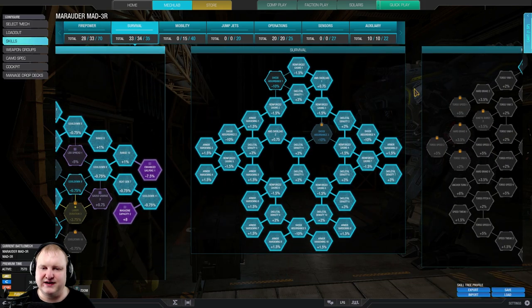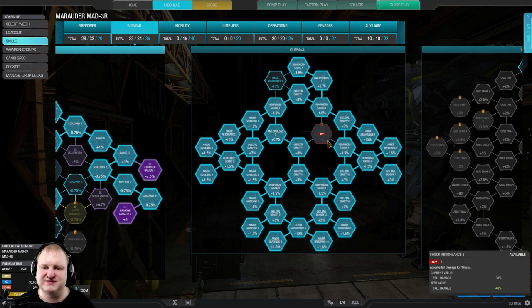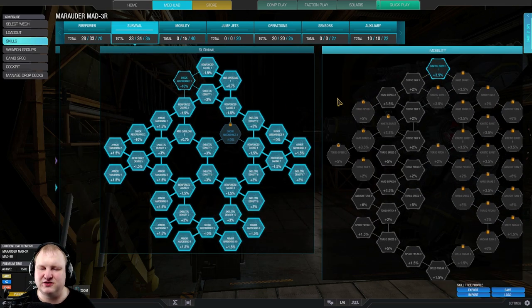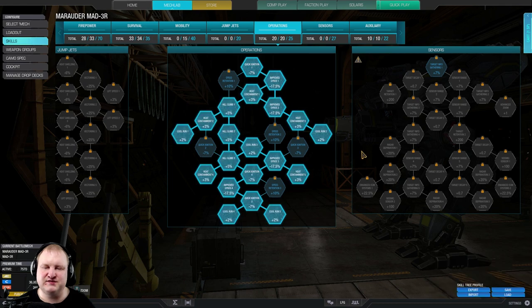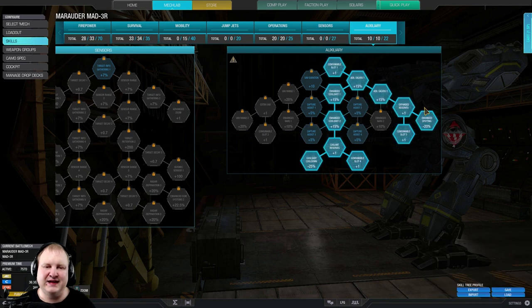Let's have a look at the skill tree. I went deeply into the firepower tree on the right-hand side: enhanced RAC, UAC magazine capacity 1 and 2, and some of the heat gen nodes. Then I also went full survival tree, AMS overload 1 and 2 as well. The only thing I'm not taking is the two shock absorbance nodes because they're just for when you're falling down somewhere - I would not recommend jumping from skyscrapers because it wrecks your legs. Full operations tree as well since the RAC5s get a little bit toasty, so you want this mech to be as cool as possible. Then auxiliary: double coolshot, coolshot cooldown, double artillery strike with enhanced spotting. That's the build for today.